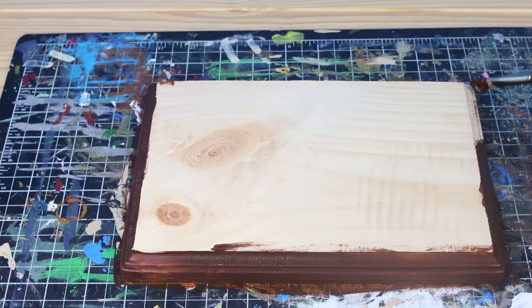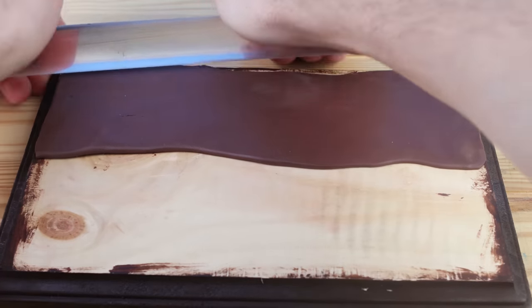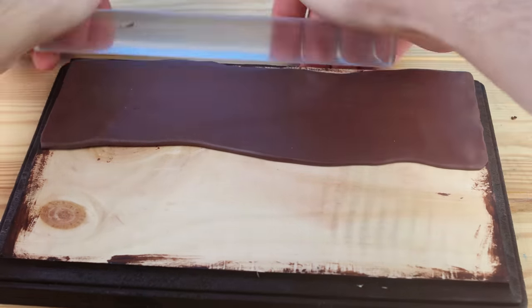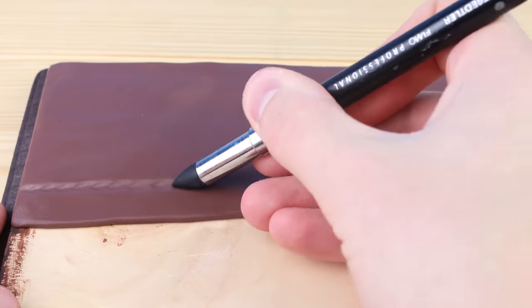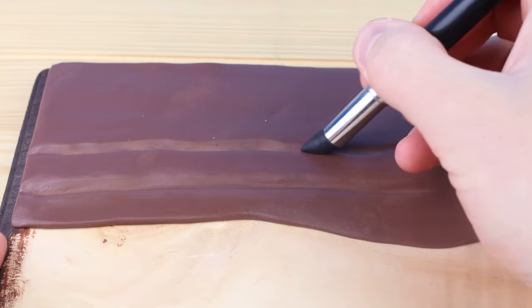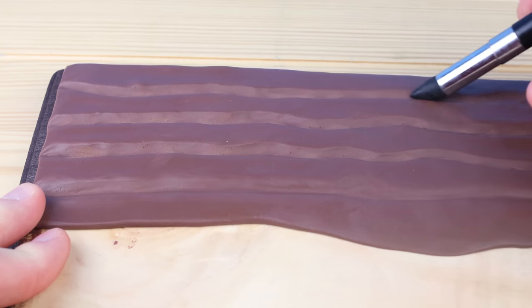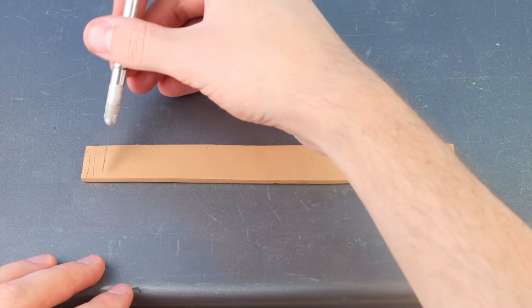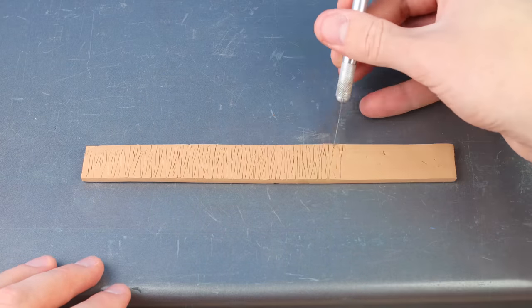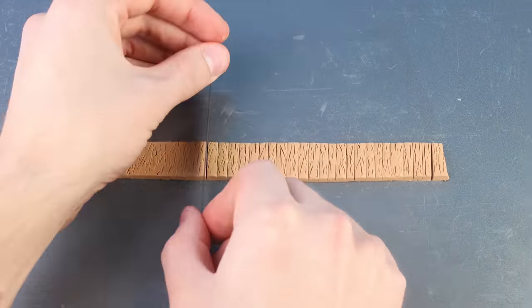Instead of using a bunch of clay for the base, I decided to use this wooden plaque, which will make the whole creation sit up higher and I think overall just look better. Since these are all things that grow in the garden, we need to create some little garden rows. I'm going to base the design loosely off of the game, using some aspects but also just kind of creating my own. Next we will make a bunch of wooden texture for creating a fence that will border the outside of the garden.